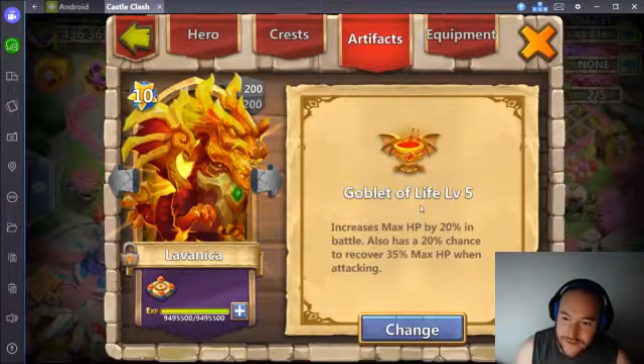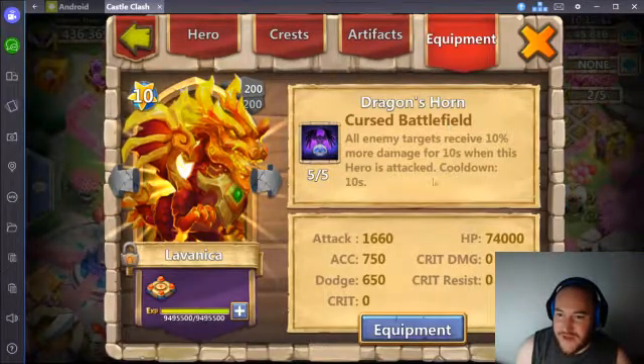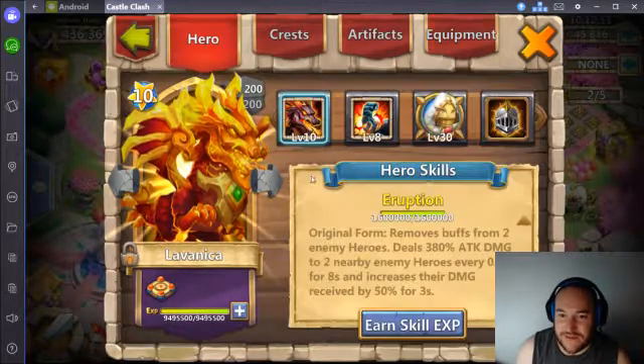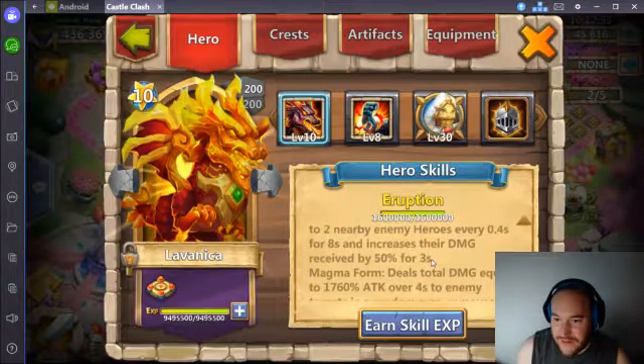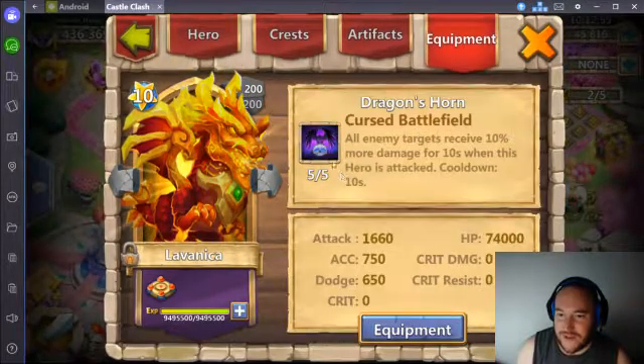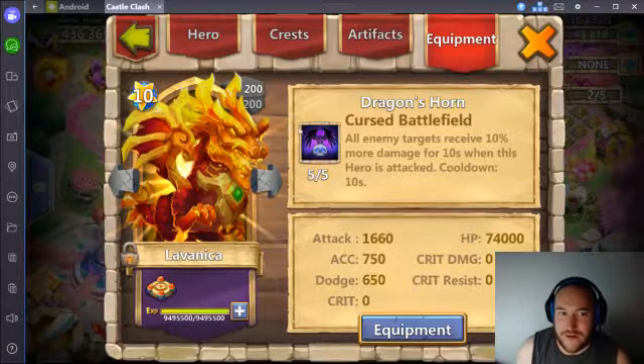Vulnerable during her 2 seconds outside of her magma form. Her equipment: Cursed Battlefield. Enemy targets receive 10% more damage, and her ability makes them receive 50% more — so that stacks. At this point I don't think it's that great though. Maybe I'll go for an Energy Sap or a Victory Lunge, something along those lines, because her offensive capability is so great.